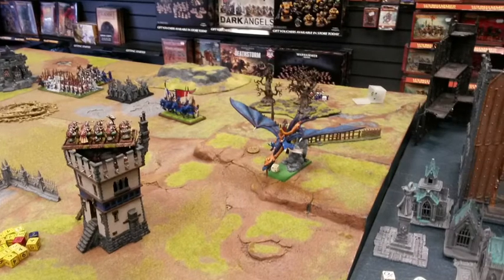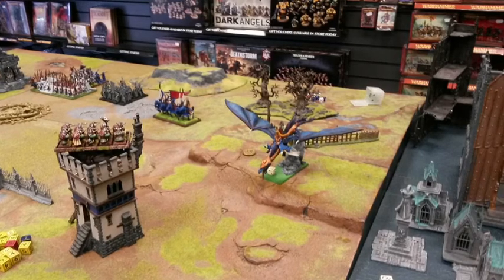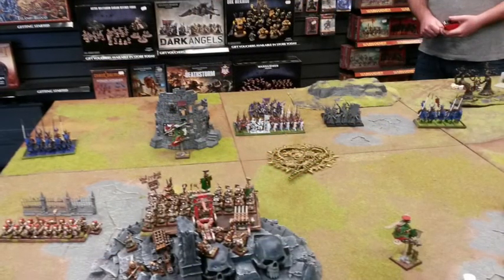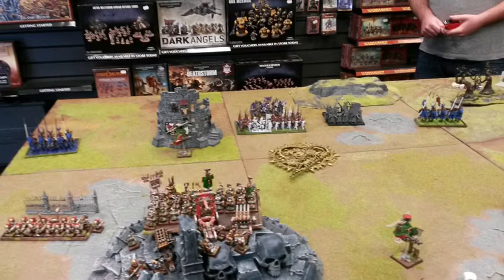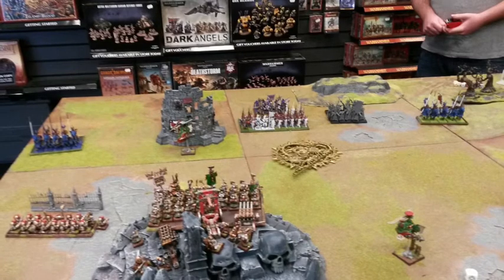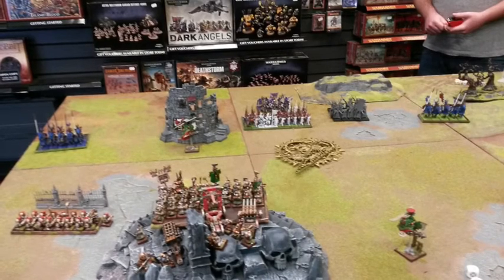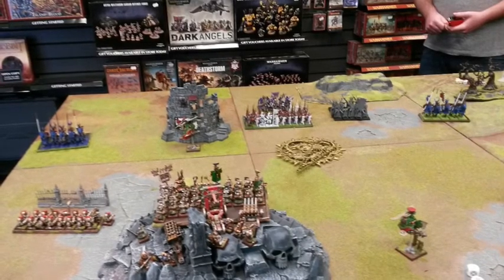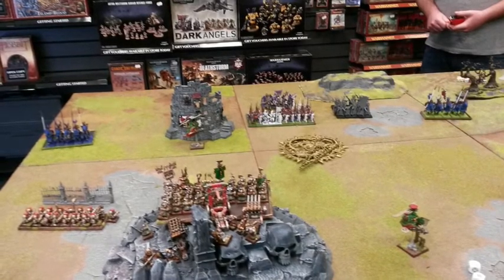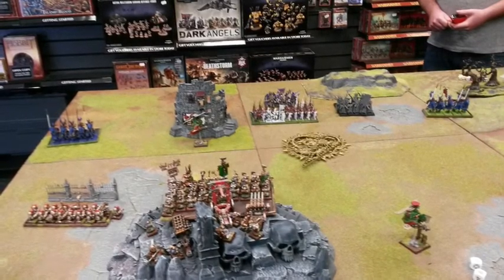High Elf turn one and the Lord on the Dragon moves up towards the tower. On the left flank the Dragon Princes move up to threaten the Iron Drakes — Dom now knows they'll get a 2+ save against the Iron Drakes' flaming attacks. Everything else moves forward but not as far as they could go. Magic is pretty dismal, ending up two dice to one, but he does get Searing Doom off on two dice which ends up being irresistible force — can you believe it?